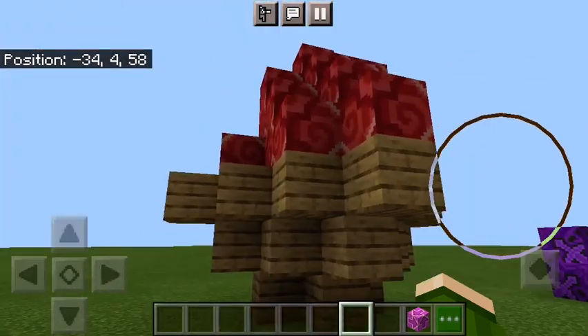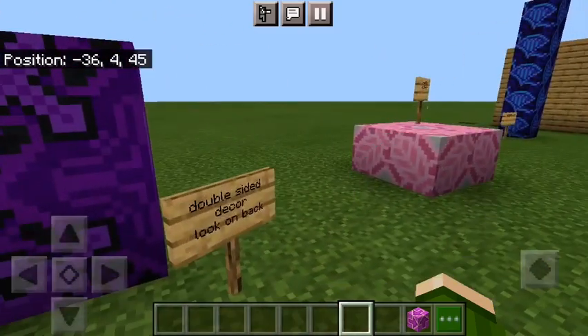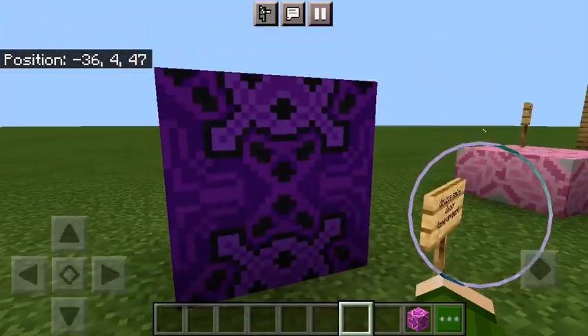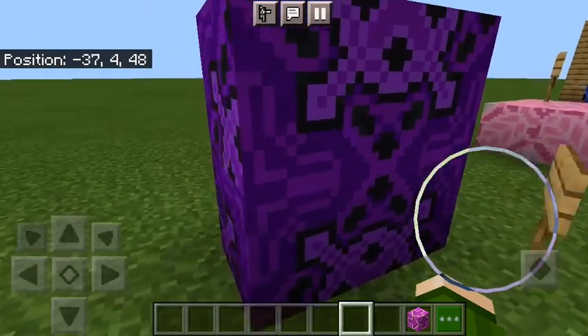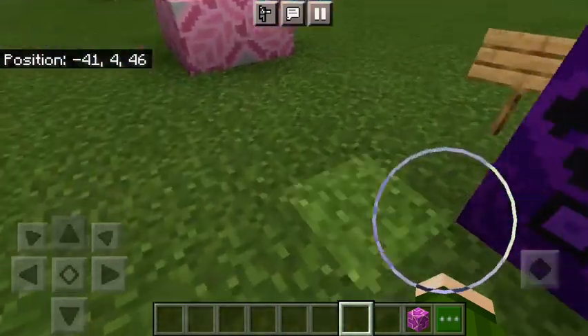Ice cream — you can even use it on food. You can pull the sign over there. Double-sided decor: it could look like that on the front, and then on the back it could look like that, making it look pretty good.